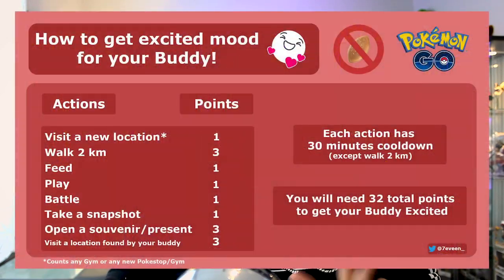In order to get all 32 of these points, you will have to do a couple of actions with your Pokemon over a certain period of time. Take a look at this picture right here — this lists off all of the different actions and the point value with each of these actions. Once you collect a total of 32 points, your Pokemon will become excited.